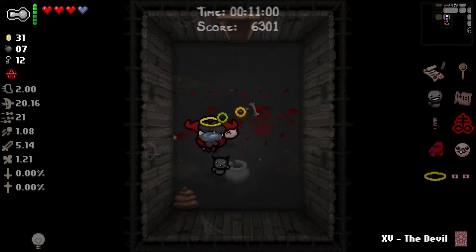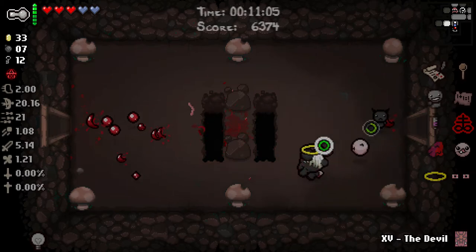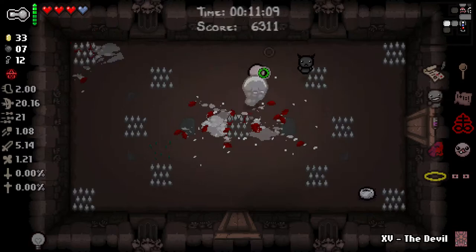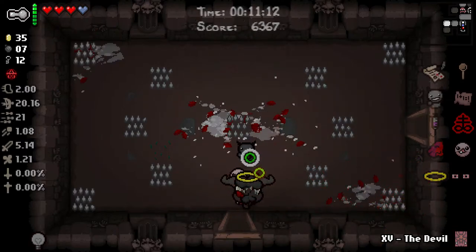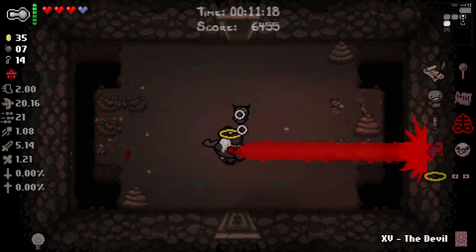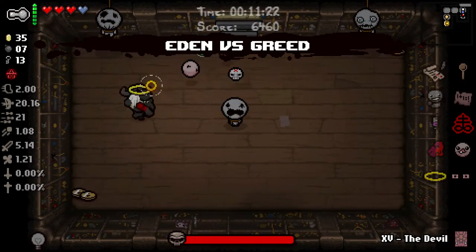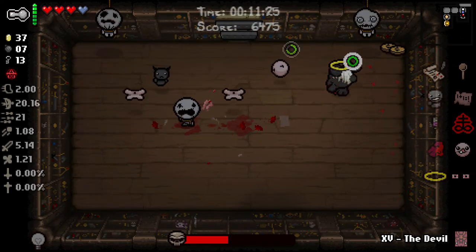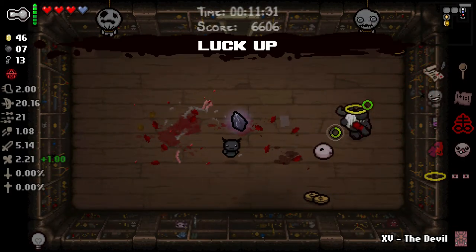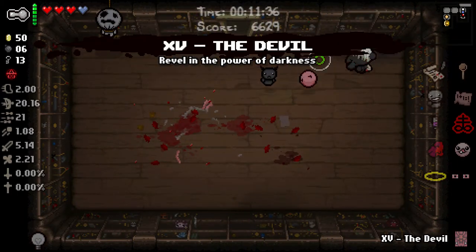Dark Bum, see those Soul Hearts - thanks buddy. It dropped a pill this time. Death's List can drop consumables, can give you stats, which is incredibly powerful. The point with Death's List is don't take damage for it. Always be careful - prioritize being safe over getting the stats. Because sometimes it's just not worth it. Hagalaz is nothing.